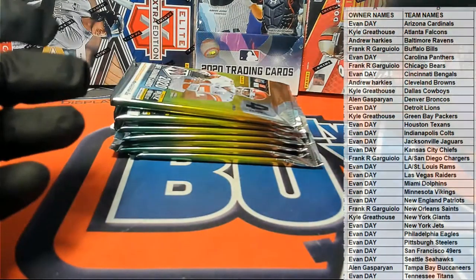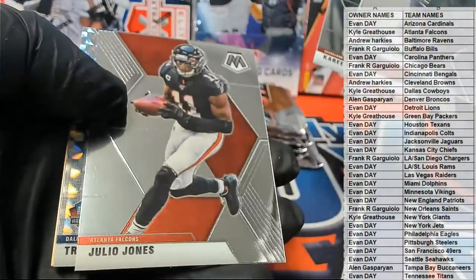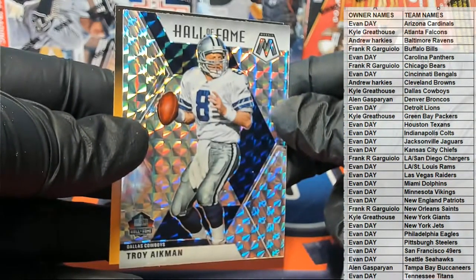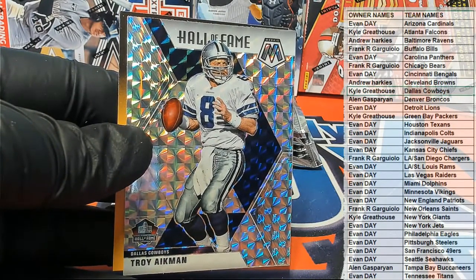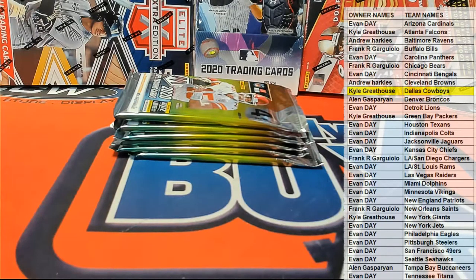Nice — Jerome Bettis! Dealin' nice — Van Jefferson, all right, for the Rams. Old school, Manny. Nice — Bobby Wagner. Kareem Hunt, there's Julio. Troy Aikman right there for the Boys — that is Kyle G coming out to you, there you are Kyle.